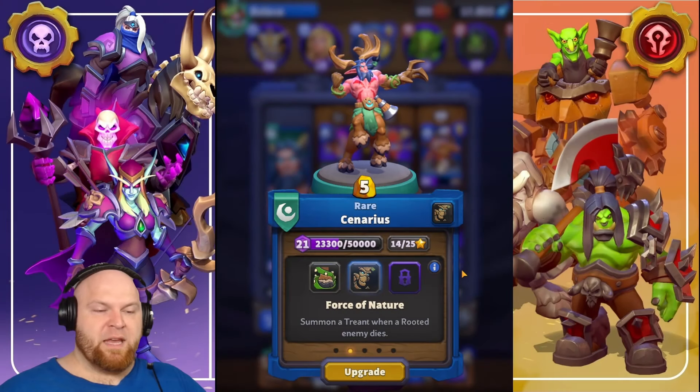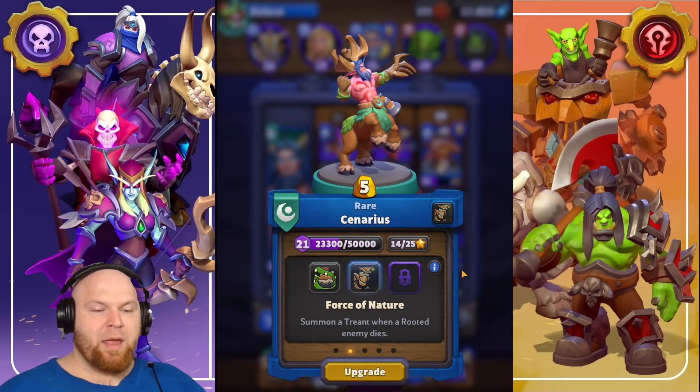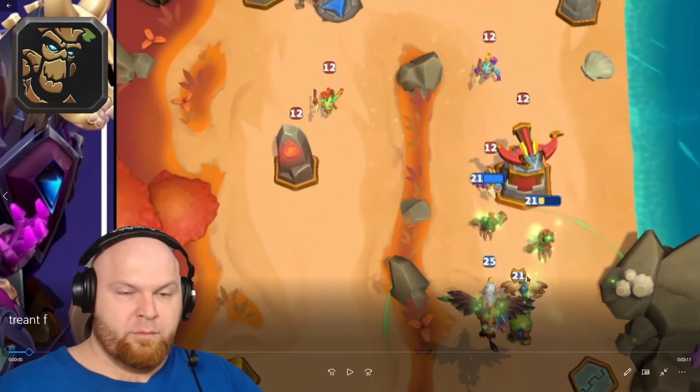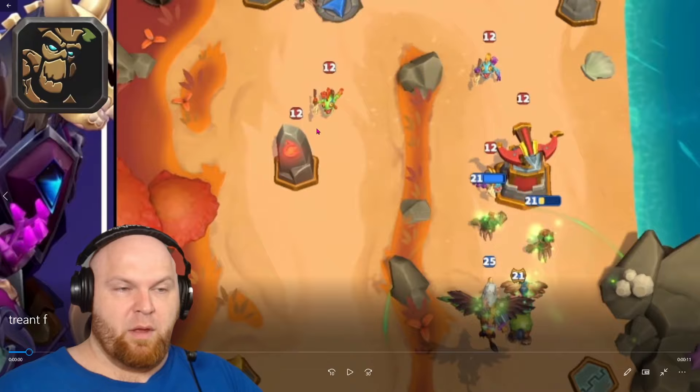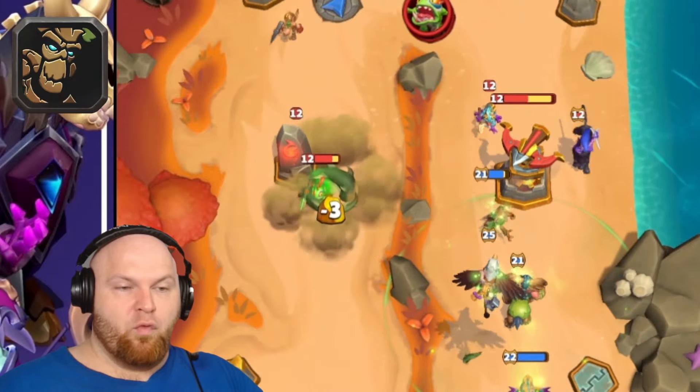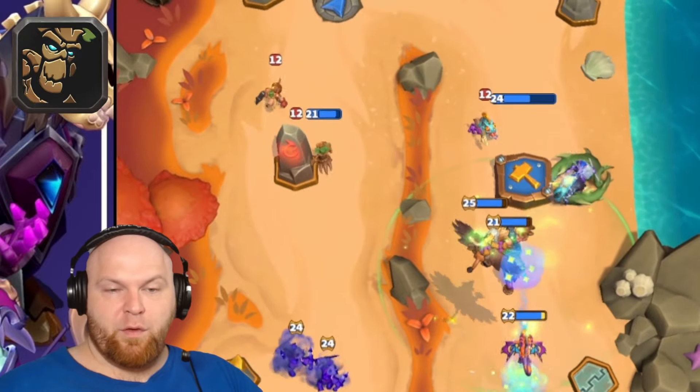Talent number one: Force of Nature — summon a treant when a rooted enemy dies. Scenarius is right here, and I want you to look at this Murloc on the left side near the summoning stone. We're going to root that Murloc, and it will turn into a treant too.